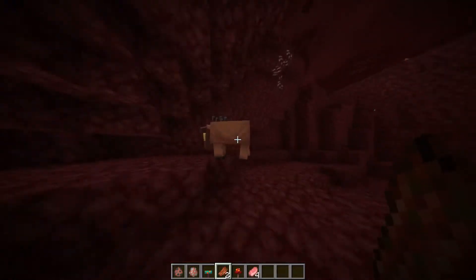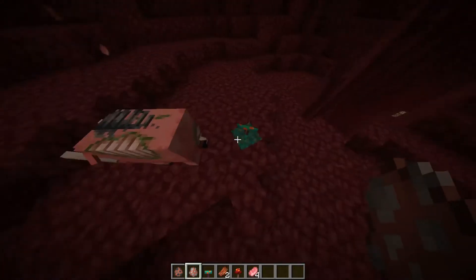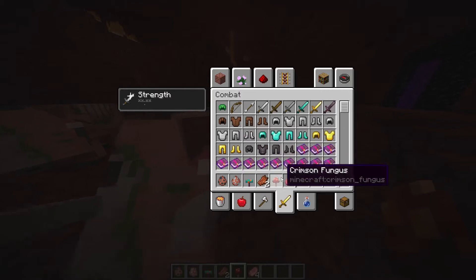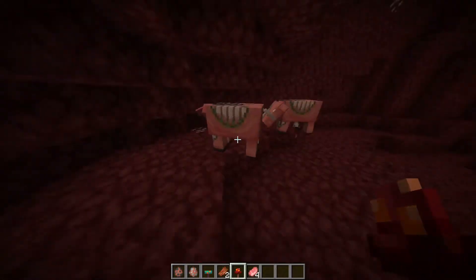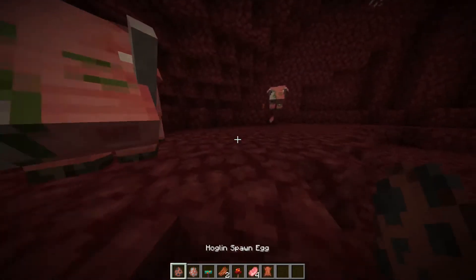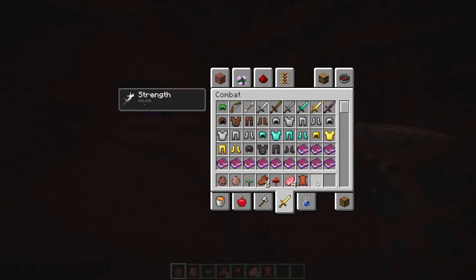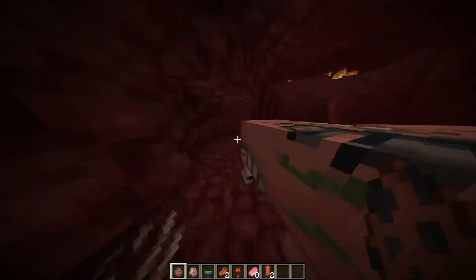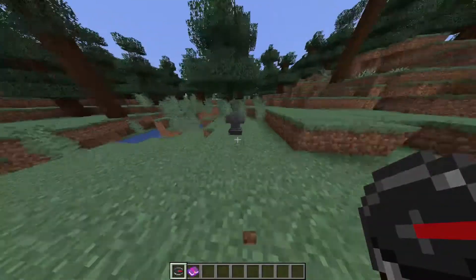The Zoglins won't do any of that — they don't care about the Warped Fungus and they won't eat the Crimson Fungus, so there's not really anything you can do with them. They also attack almost anything, as you can see they just attacked the Hoglin, and they are much more dangerous.